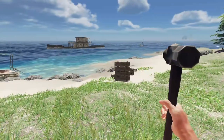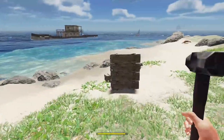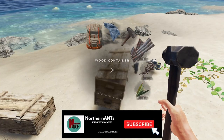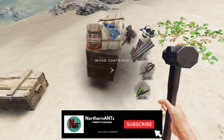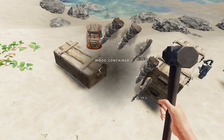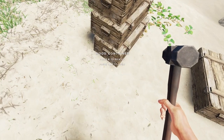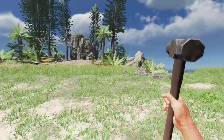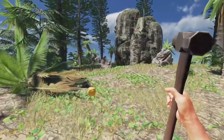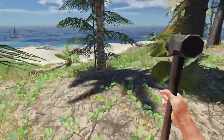Welcome back to Stranded Deep. Let's see what we got. What do we have in our boxes right now? That one's full. That one I can put some more logs in. Let's grab another log — or sticks. I guess we can do the sticks. Don't have to cut another tree right yet.